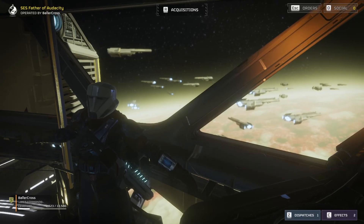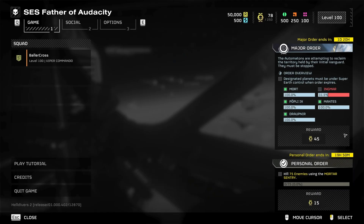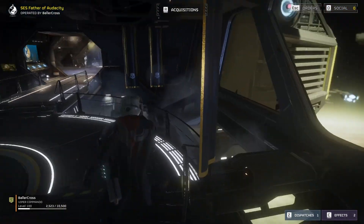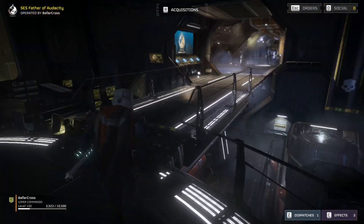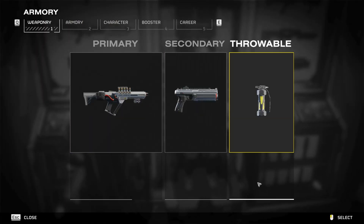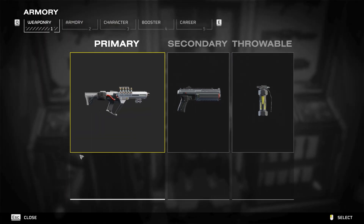Hello everyone, bcross here. Today's personal order is to kill 75 enemies using the mortar sentry. This one is gonna take a lot, so I think I'm gonna take this one a little bit easier and take on a lower difficulty. We'll see. I'm gonna take it on the bug set as well since it's gonna help get a number of kills for this personal order.